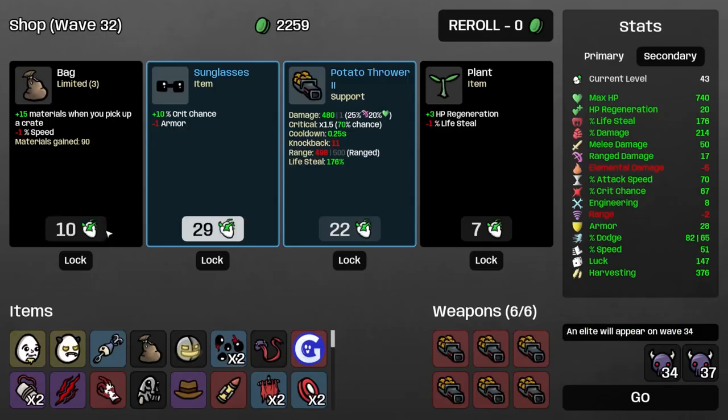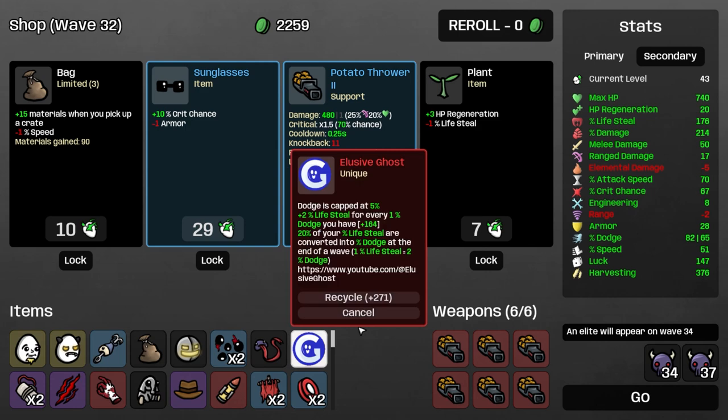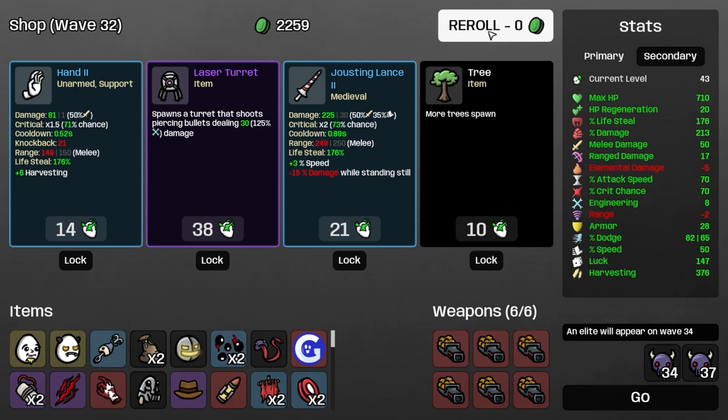Potato thrower still only has 70% crit chance, and crit's not as important — the only reason crit's important is because of the two hunting trophies. I'm going to take this bag and we're just going to roll. We'll take tentacles of course. Trees. And that's it — it's fine. 700 HP is pretty good.